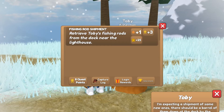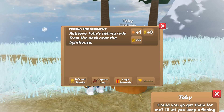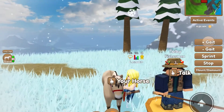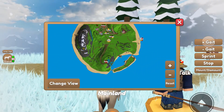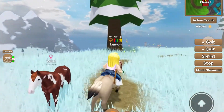He's expecting a shipment of some new ones — there should be a barrel of them down at the dock by the lighthouse. He asks you to go get them and says he'll let you keep a fishing rod if you do, and then you say you'll be right back. So he will let you keep a fishing rod after you complete this task. The lighthouse is right over here next to one of the travel ports, so I'm going to go ahead and go there.